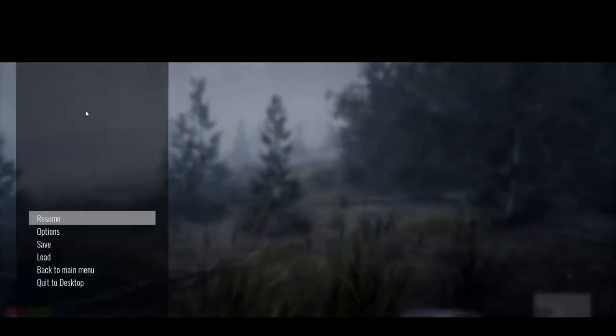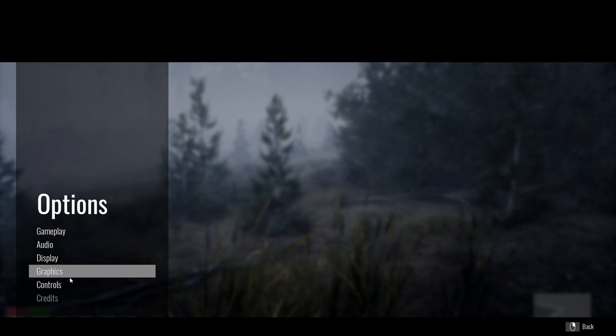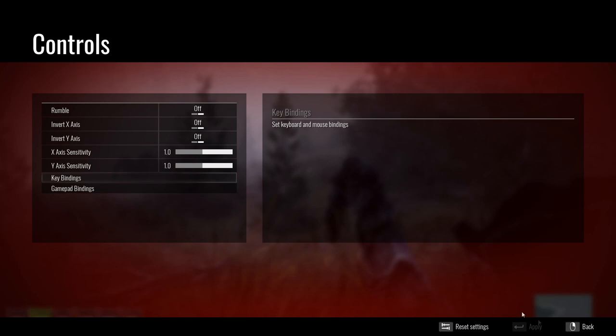So it's kind of early access. I'm still trying to figure out how to place. Let me look in options — I really hope the game is not still moving while I do this. Controls, key bindings — Jump is set to None? Space bar, sweetie. What was space bar being used by before? Oh my god. The controls are so weird.